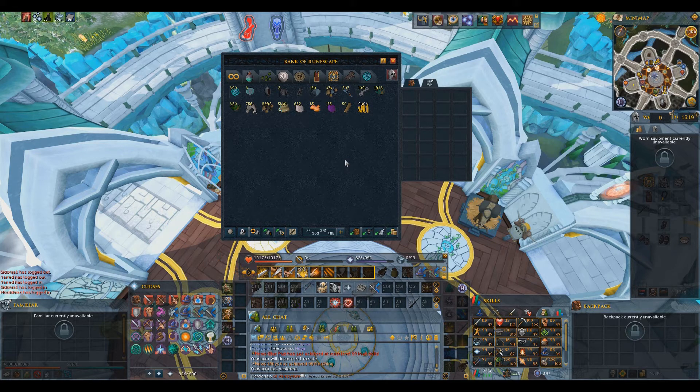This nicely filled tab is filled with the drops from Hellware itself. As you can see, I have unfortunately not gotten a crest or a unique drop, but I did manage to get some essence.